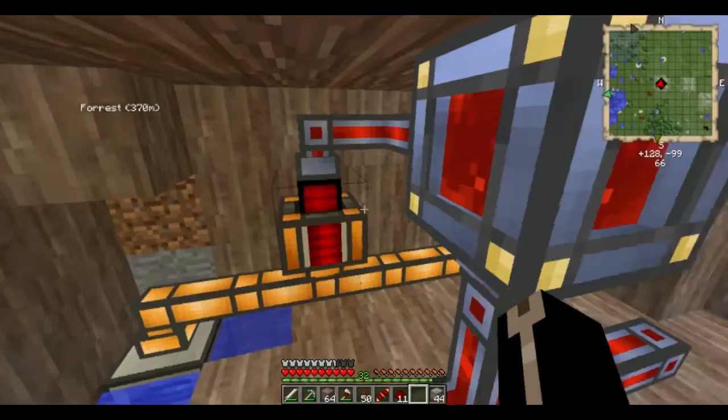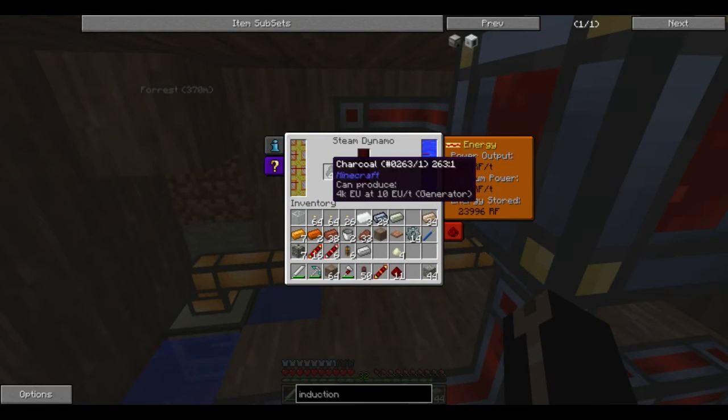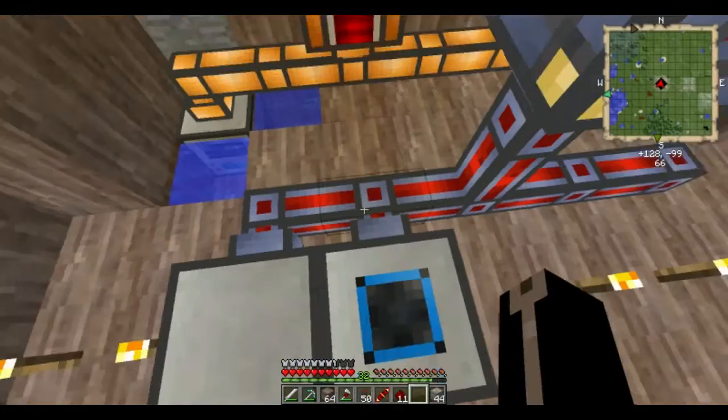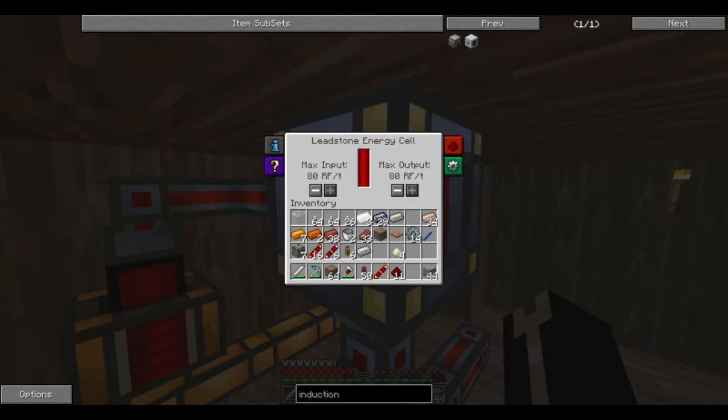Our leadstone energy cell is already full and our machines are running. So this thing really doesn't last long. What we're going to look at already is upgrading it.